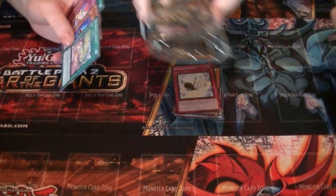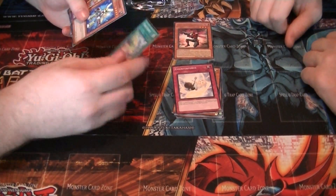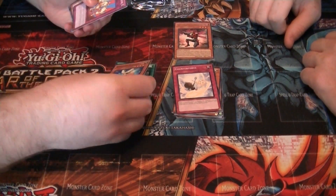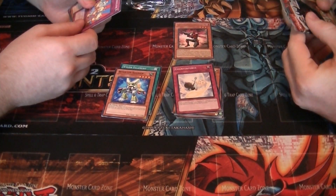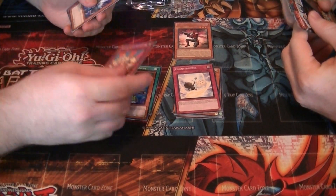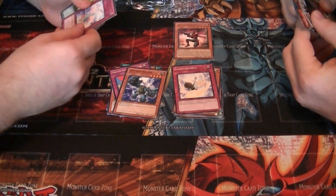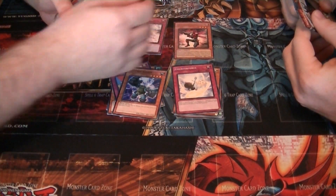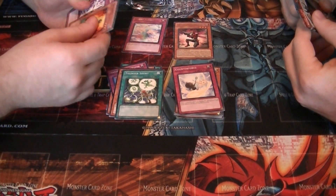From this pack we get Iron Filament, Wind-Up Soldier, Treaty of Uniform, Gnoman Clatter. Go Golem, and the rare is Bright Future. Thunder Short, Crash Bug Z.